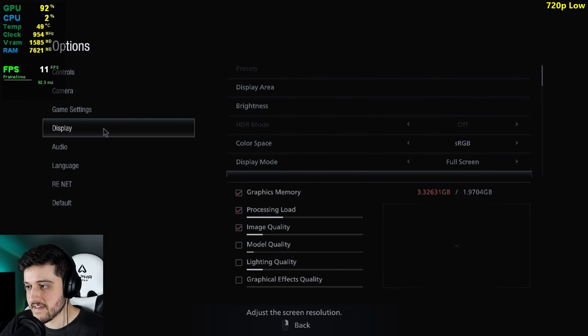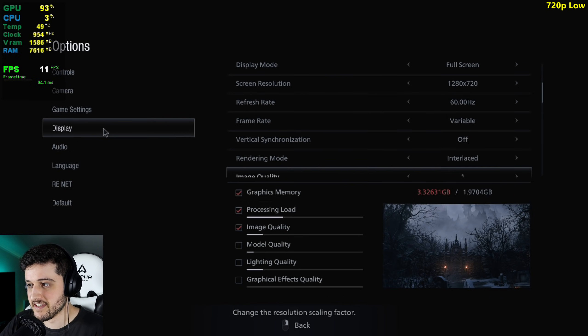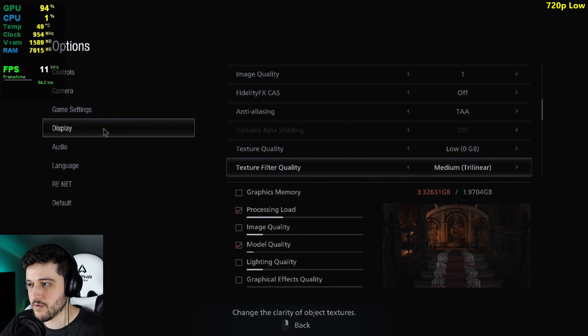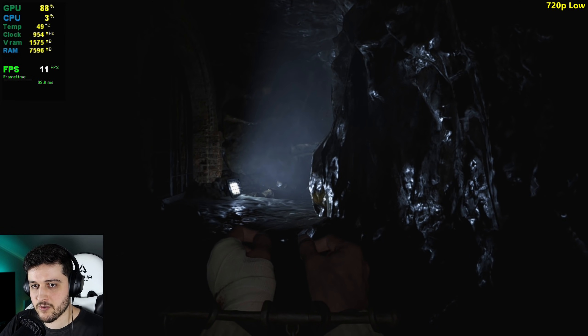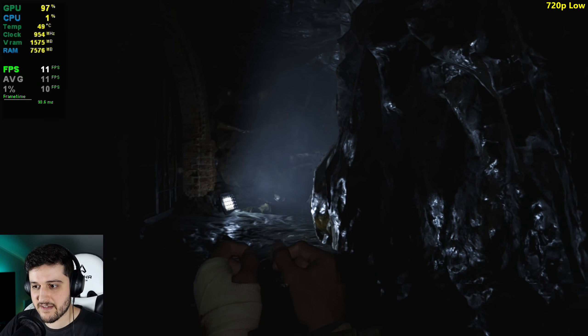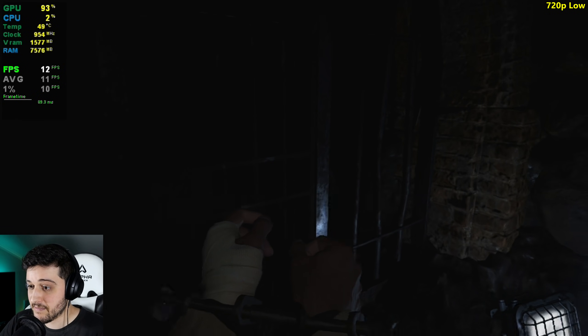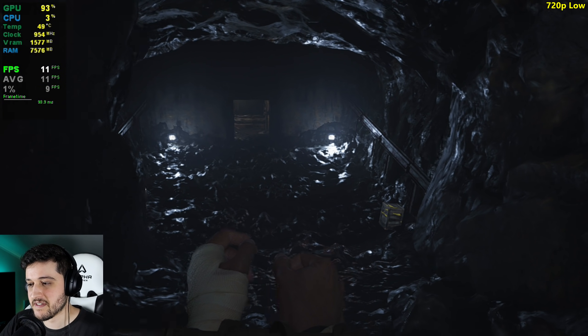We're now at 720p resolution — 1280 by 720 — still utilizing the same settings. I didn't change anything. Not even the image quality setting. We're going to touch that in a little bit. We gained about 4 FPS, maybe? I don't really remember how many we were getting, but it's becoming playable. Slowly but surely. Not really, I'm just joking. It's horrible still.